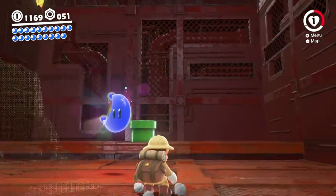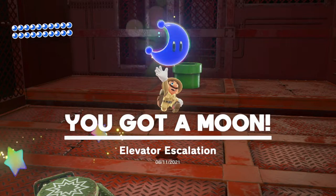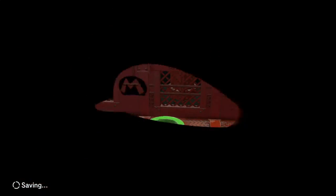Make sure we're not missing anything before we bail. It doesn't look like it - grab the moon, elevator escalation. We got full two rows, so that's 20 moons. Let's get out of here.